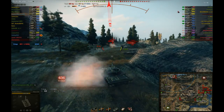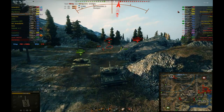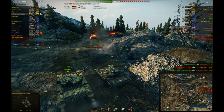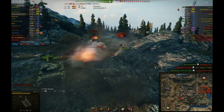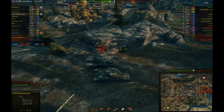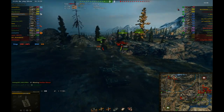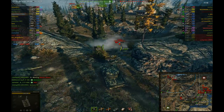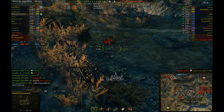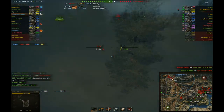The E4 comes out and takes a shot from the 121, plants one into me. The 121 is basically dead. Lower plate — the E4 plants one into the FV. Go for a track shot and bounce. Make room for the FV, he can shoot. And the E4 is running. The E4 is shooting at seagulls — I don't know what the hell he saw in the sky, but that's his mistake. Rush him, make him spin his turret, and the FV finishes him off.